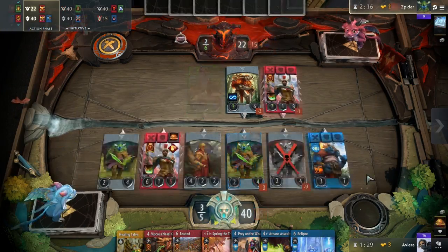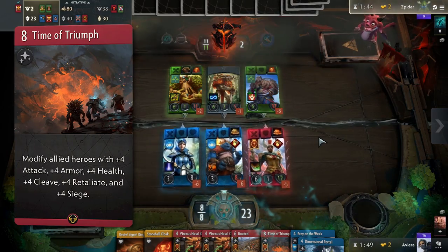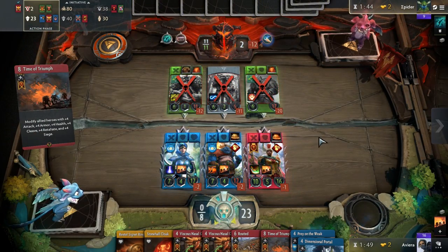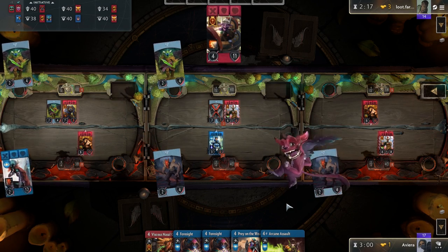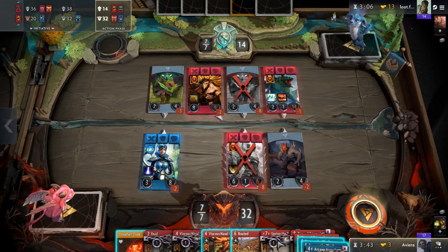The gameplan of this deck is pretty simple: fight for the board, clear any lane that is running behind, and finish with Time of Triumph. Red-Green Ramp hates giving up a lane early as it can't fight a wide board. Lucky for you, going wide is a piece of cake here, and this deck can fight in any lane it wants. Having Kana and three red heroes makes fighting all three lanes simultaneously a strong possibility. So don't give up a lane completely — respect all of them, but maybe give the left lane a little bit more respect for obvious reasons.